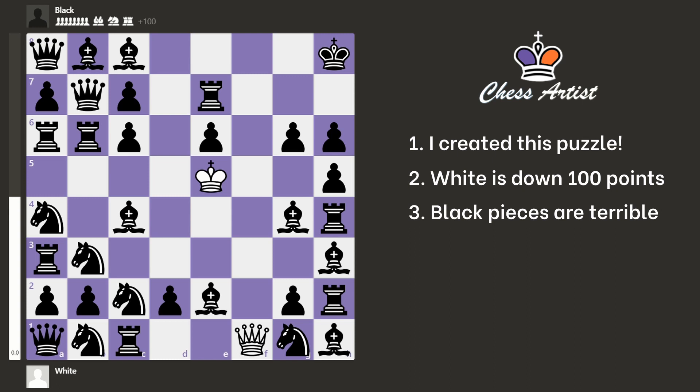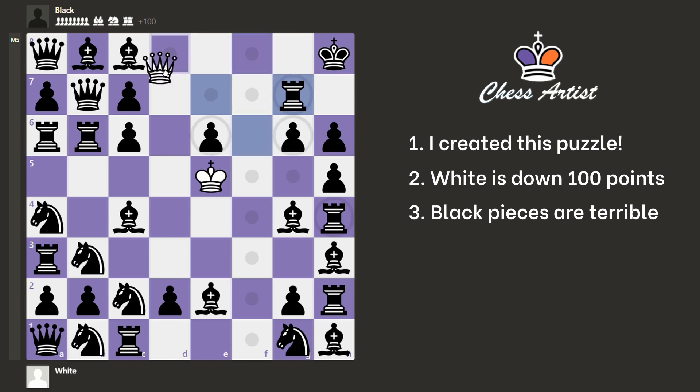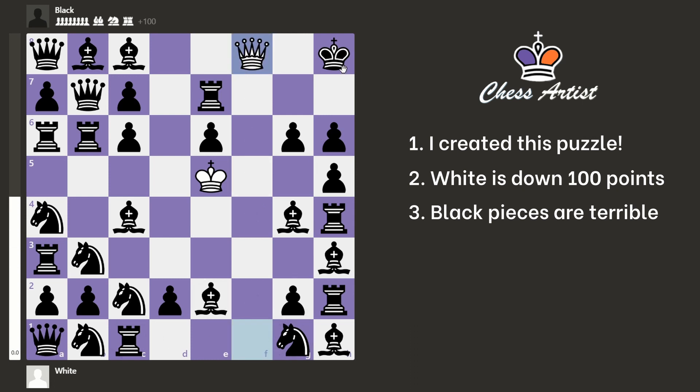I already told you that White wins, but now let's see how. The first move — I think it's quite obvious — it's Queen f8 check. You might also wonder why not Queen f6 check, but that doesn't work. The Black rook blocks, and after another check — doesn't matter here or here — the Black King just escapes and there are no more useful checks. Therefore, we have to go for this check. Black has only one move, they have to go here. We take the rook again with check, and now Black has to go to this square.